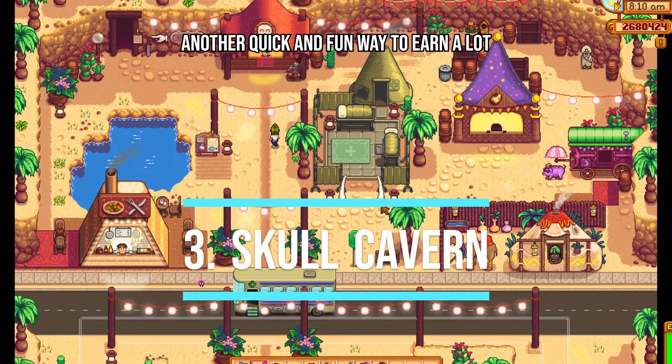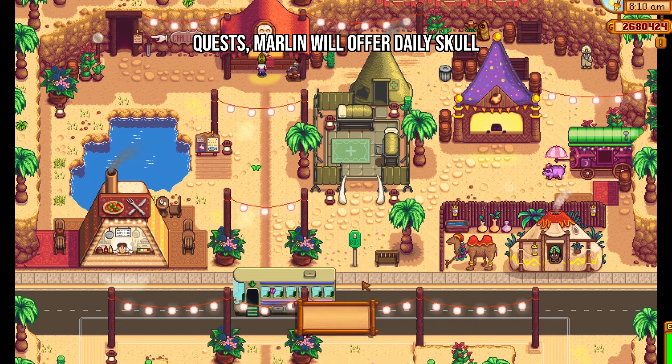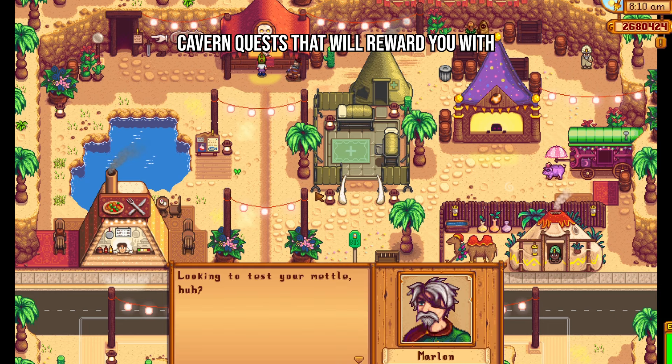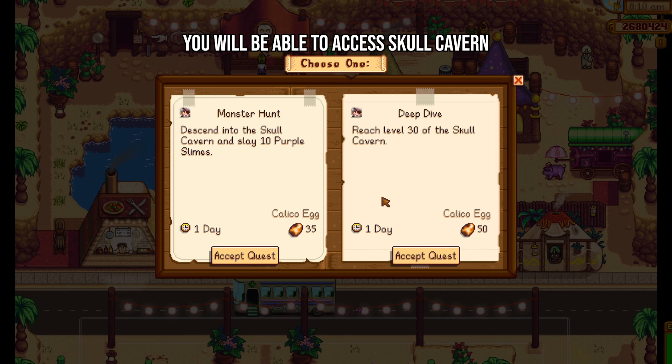Another quick and fun way to earn a lot of Calico Eggs is the skull cavern quests. Similar to the fishing quests, Marlin will offer daily skull cavern quests that will reward you with eggs on completion. During the festival, you will be able to access skull cavern even if you have not obtained the skull key.